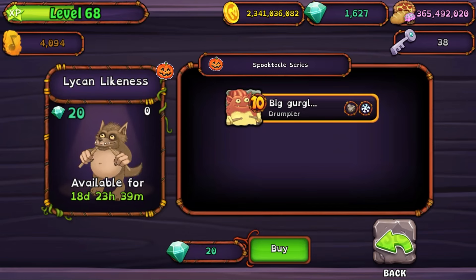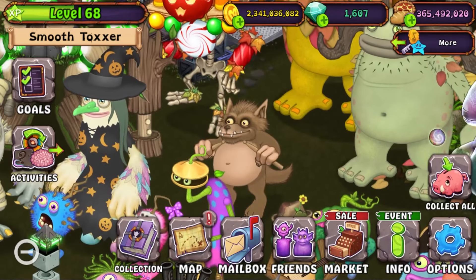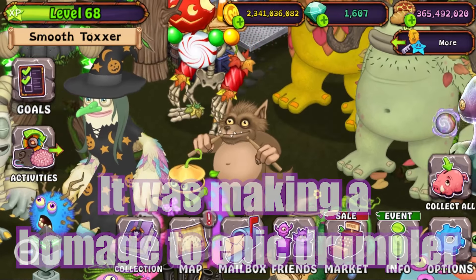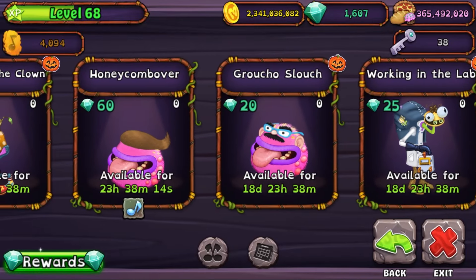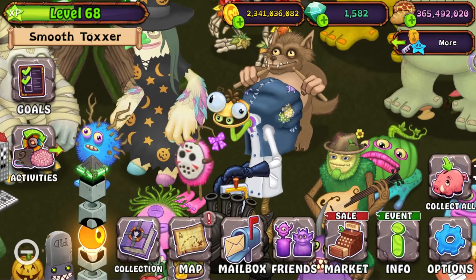Oh no, they did not! If you guys don't know, I think this is supposed to be either the concept art for Drumpler itself, or the concept for Epic Drumpler - I can't remember which one. Is there any other costume? Oh there is - 'Working in the Lab with Clamble' - that's so adorable!